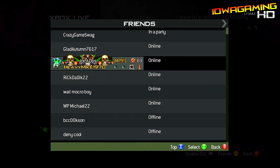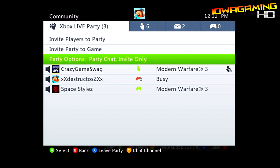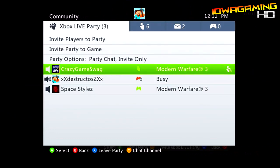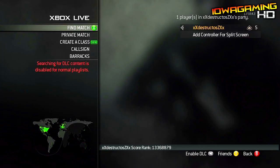Hey guys it's Hawkeyes and today I'm going to be explaining the 20th prestige glitch. Now it doesn't actually work — it doesn't stick for online — but it is a cool glitch to show your friends and to troll with them thinking that it is an actual 20th prestige glitch.